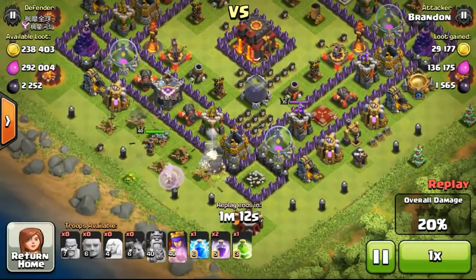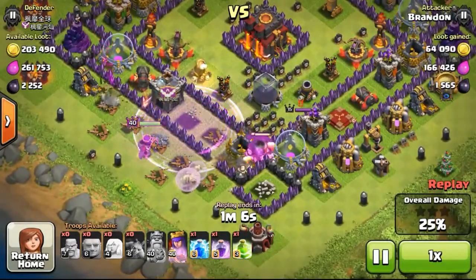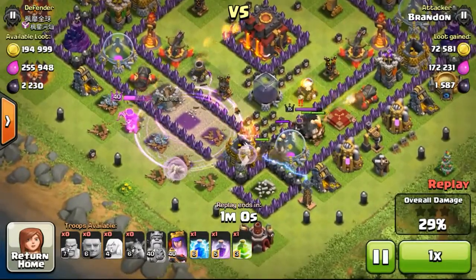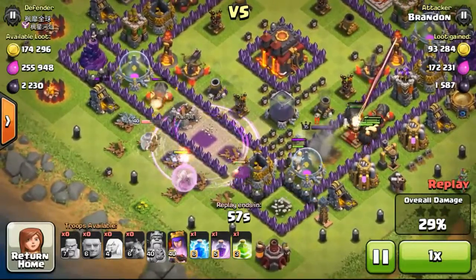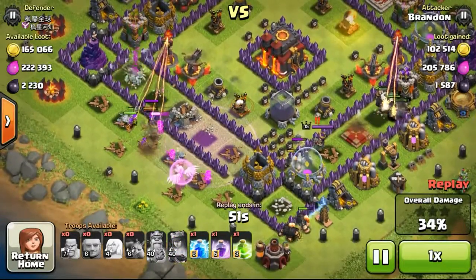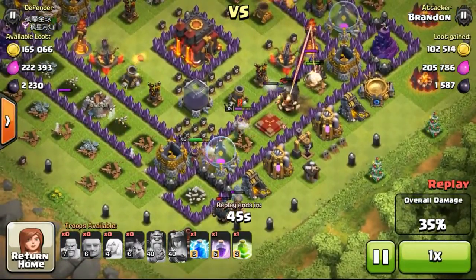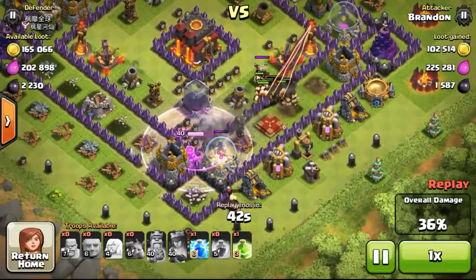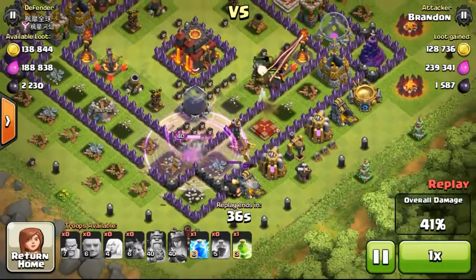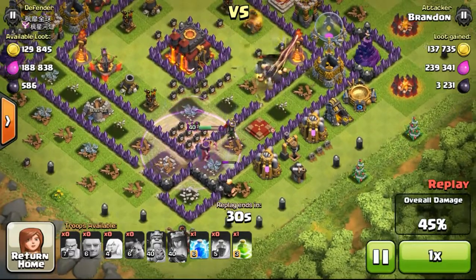I deployed my Queen behind the golems with the healers. As you can see, the Queen has taken out two of the drills and is now targeting the cannon. I decided to recall her including the Giants, but the Giants went the wrong way and I forgot to drop my jump spell to let them jump into the core. At this point I was wondering whether she was able to get the DE storage - I thought it was impossible, and with the Inferno locked onto her she was going down quickly. But suddenly she swung all the way to the right to attack the opponent's Queen, then got stuck between the gold storage and elixir storage, taking both out with the wrecking ball.